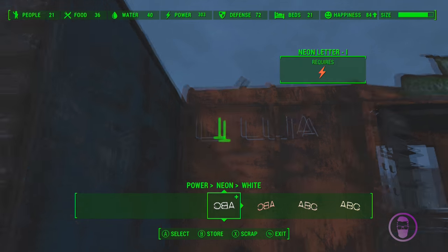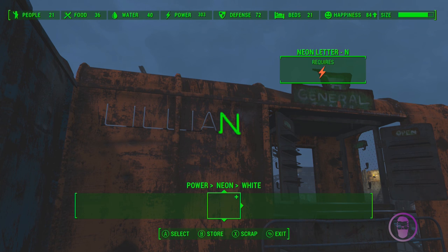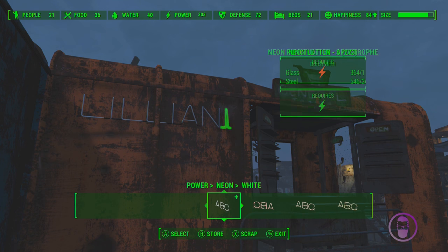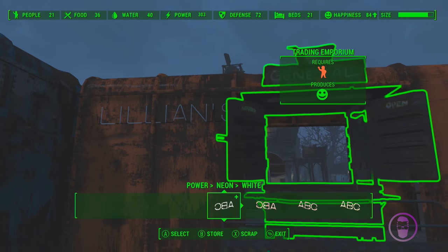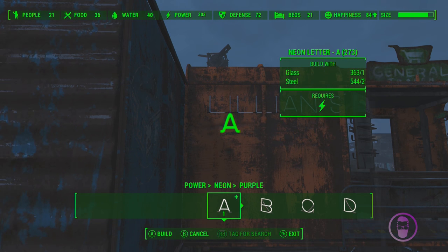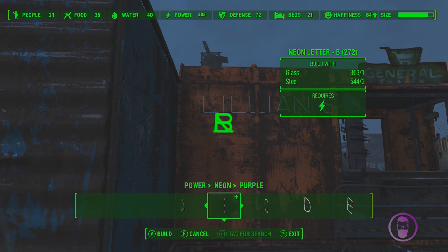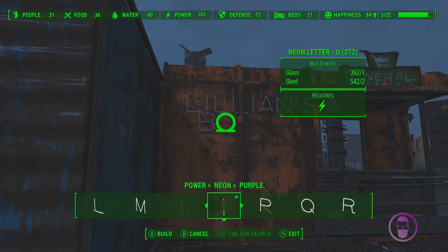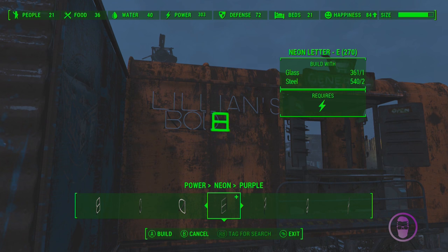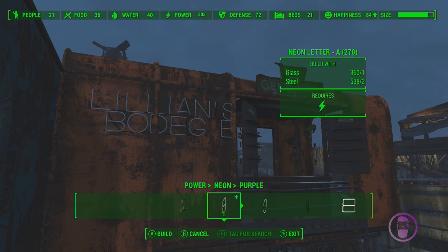I hope I can fit it all now. I'm not sure what I'm calling this, but it could just be called Lillian's. Lillian's Place. I'm just wasting time going through the menu because I want a red apostrophe instead of a white one. Kind of blocked, but if you're coming from this angle it'll be fine. White and purple — I guess we'll put a bit more color in. Let's just call it Lillian's Bodega for the moment. Bodega is like a type of store.